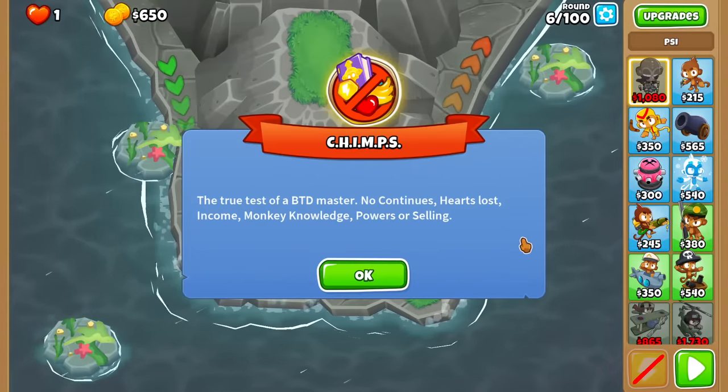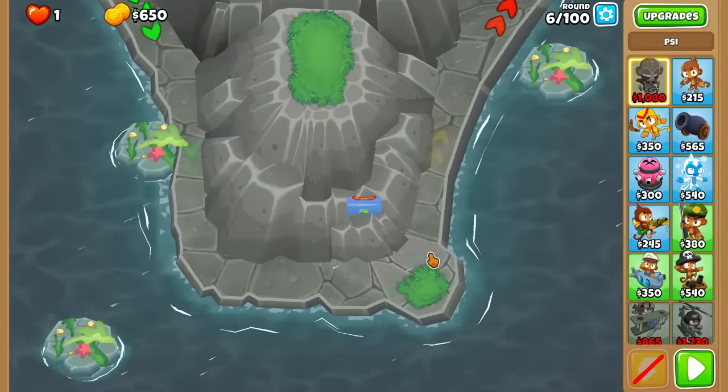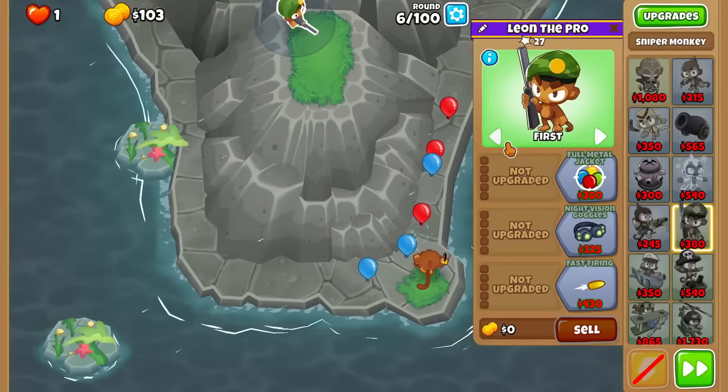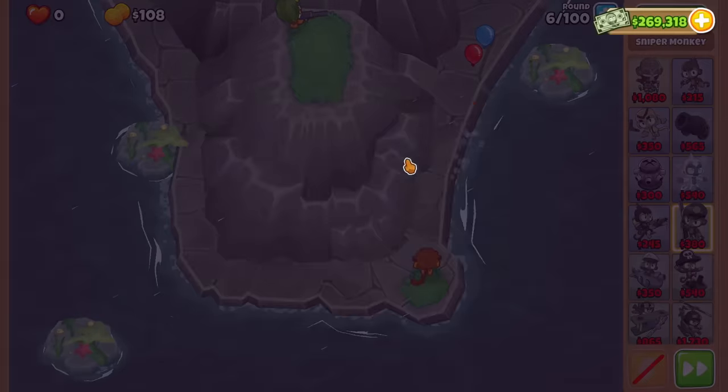I think it's only fitting that we try to showcase the bugged Carpura Spikes on a CHIMPS map - a CHIMPS advanced map - and see how viable it is. Which it likely is viable. How hard can it carry? I heard it's pretty nuts. It's likely gonna be the hardest part just saving up for Carpura Spikes in the first place.